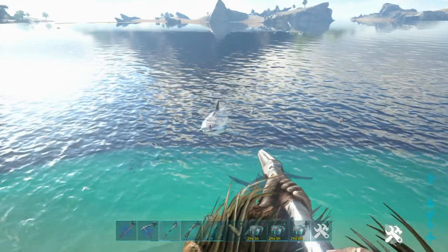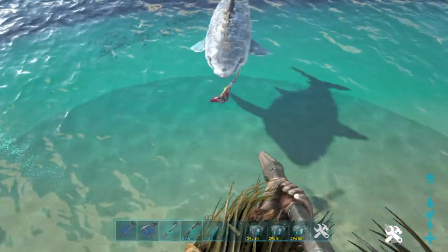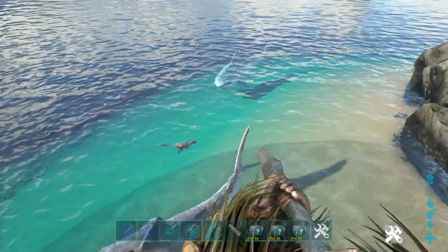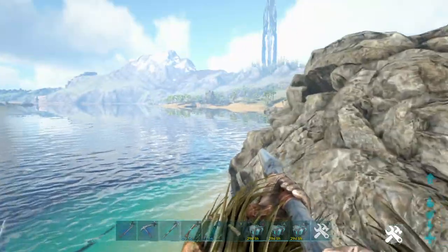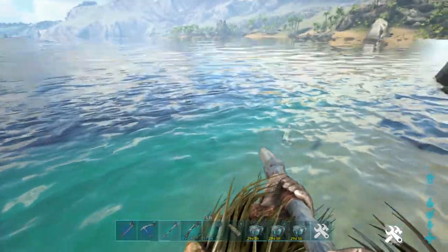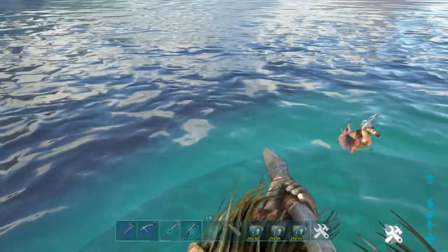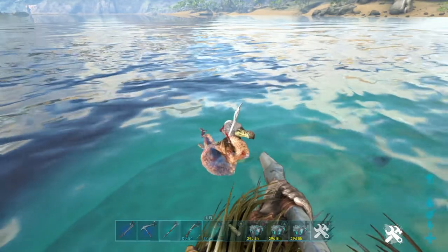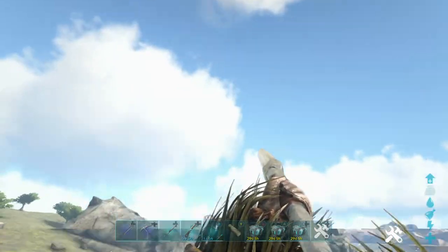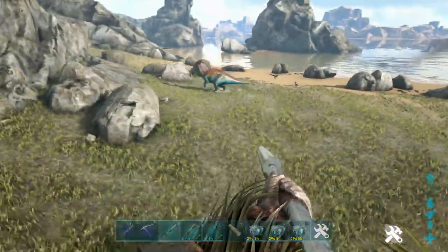There's a horrible scene right here - a pair of Easter dillos chased a group of dodo bunnies into the ocean and they're dead. These stupid sharks - this one's dead too. They chased him right off this cliff and then went after him.